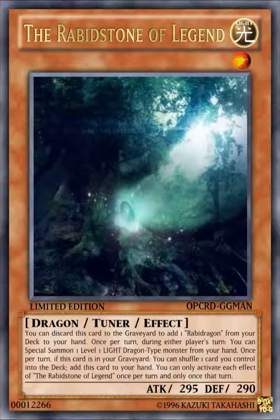The first card is Rabbit Stone of Legend. It's a Light Level 1 Dragon Tuner Effect Monster with 295 attack and 290 defense. Its effects: you can discard this card to the graveyard to add one Rabbit Dragon from your deck to your hand. Once per turn during either player's turn, you can special summon one Level 1 Light Dragon-type monster from your hand. Once per turn, if this card is in your graveyard, you can shuffle one card you control into the deck and add this card back to your hand. You can only activate each effect of Rabbit Stone of Legend once per turn and only once that turn.